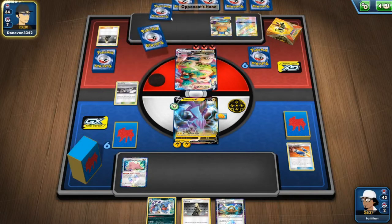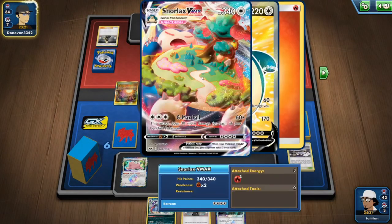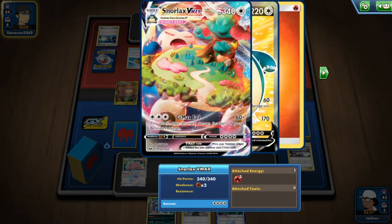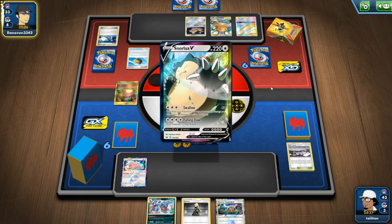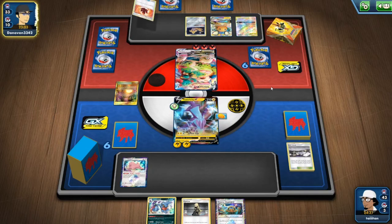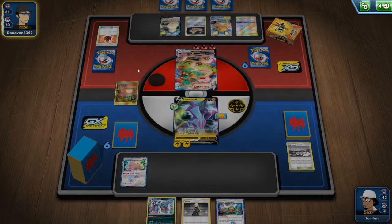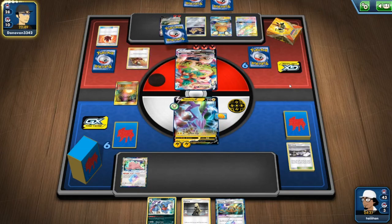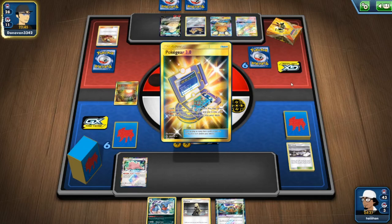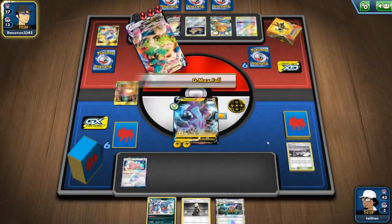Snorlax VMAX — this is my first time playing against Snorlax VMAX. Altogether that's 90 damage so far, then 120, 150, 180, 210. There's Giant Cape — three, six, nine plus 60 is 150, then 180. I can tank it. Thunder Mountain, use Cynthia, evolve to Toxicroak, get the Poison ready. That's his third Welder already. So 180 damage — I have the right amount of energy now. It's a two-hit KO regardless, which is fantastic.